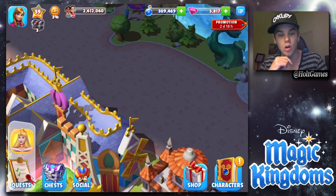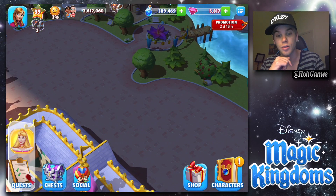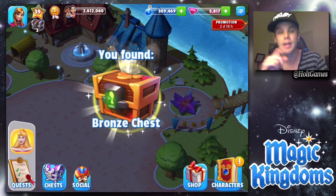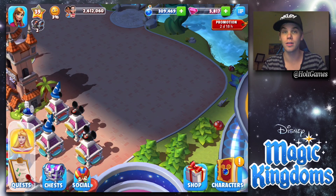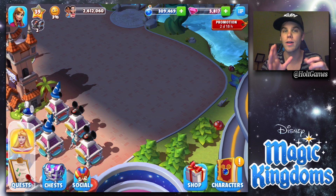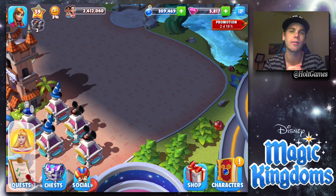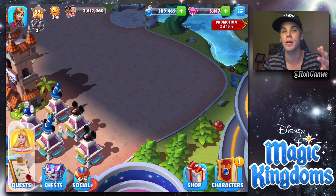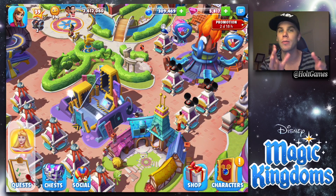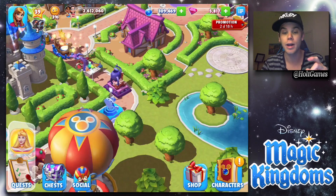Next up is all this back here in Fantasyland. Oh, there's a chest right there — didn't know that was a spot! If we can eventually get all of that unlocked, I think pretty much everybody who has almost every decoration, building, and attraction unlocked should have enough room for everything and then some — spare room to put hat stands or whatever way you want to farm potions.